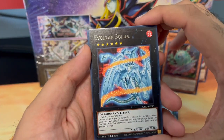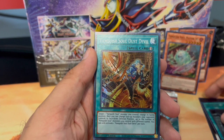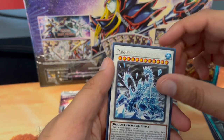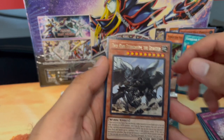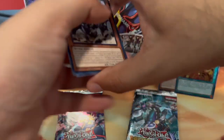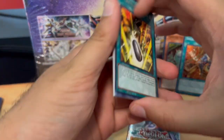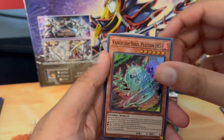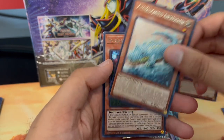Evo-Force Solda, Preparation of Rites, a Vanquish Soul Dust Devil, Transcendent, Transcendent, Transcendent Lures, Enemy Controller, Reset the Personnel, and the True King. I think most of these are similar to our booster pack from the other day. Double Evolution Pill, Giant Rex, another Vanquish Soul Pluton.